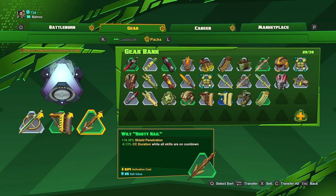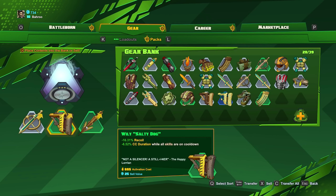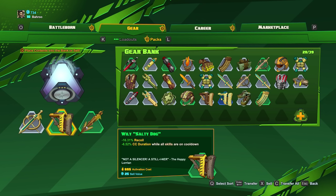So we're going to go ahead and open up a couple packs here. You can get a variety of loot — for example, one gives you recoil reduction, one gives you skill damage, and one is shield penetration.